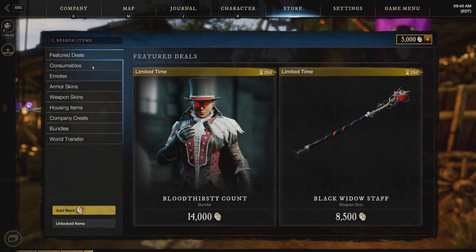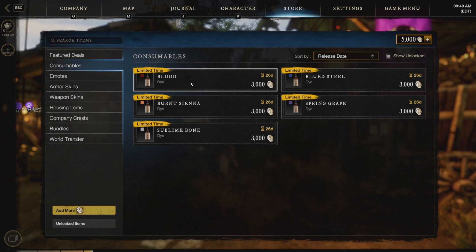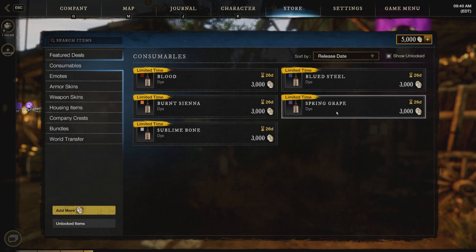So let's go ahead and go on over to consumables. We do have new consumables. There's Blood, Burnt Sienna, Sublime Bone, Blued Steel, and Spring Grape. For those of you that are into the major cosmetic side of dyeing your armor, you guys will be pleased to see those, and of course they cost $3,000 apiece.